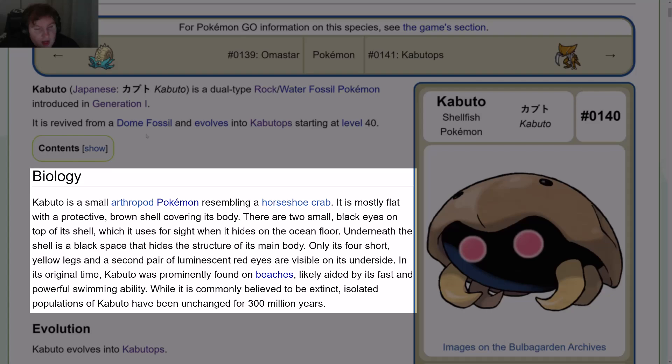Biology: Kabuto is a small arthropod Pokémon resembling a horseshoe crab. It is mostly flat with a protective brown shell covering its body. There are two small black eyes on top of its shell which it uses for sight when it hides on the ocean floor. Underneath the shell is a black space that hides the structure of its main body. Only its four short yellow legs and a second pair of luminescent red eyes are visible on its underside. In its original time, Kabuto was prominently found on beaches, likely aided by its fast and powerful swimming ability. While it is commonly believed to be extinct, isolated populations of Kabuto have been unchanged for 300 million years.